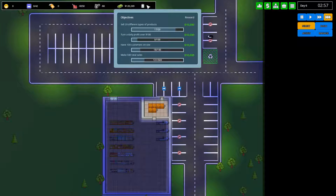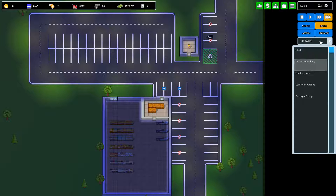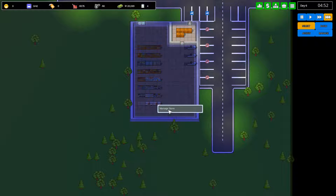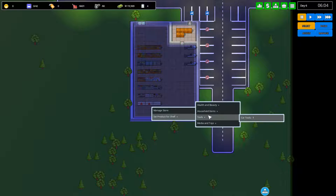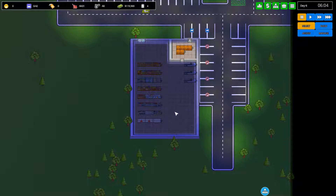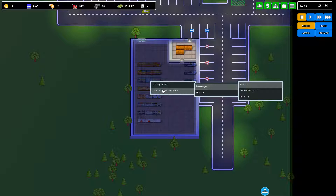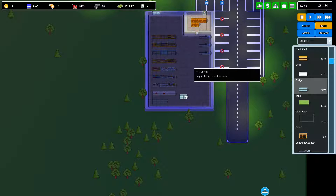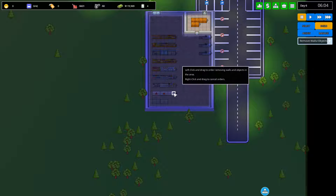We need to sell 20 different types — we'll do that now since we still need a few more shelves. We researched the cold chain, so we actually need four fridges now. I'm going to remove the beverage shelves and replace those with fridges. The research does automatically pick the next thing if you don't assign something to it, but you can assign different researches if you want. At the moment it's doing the alcohol license.